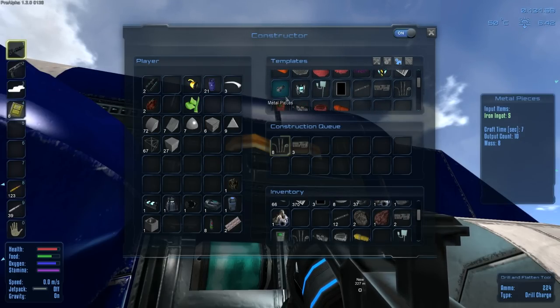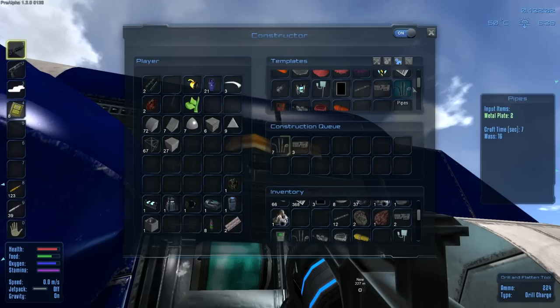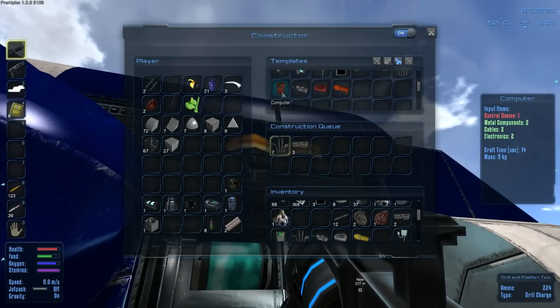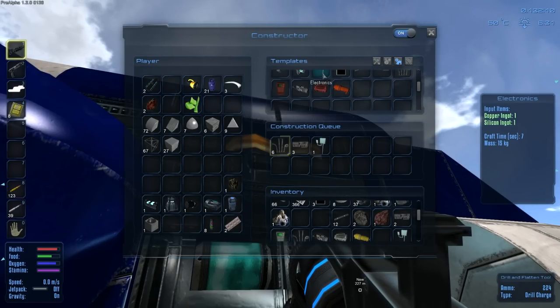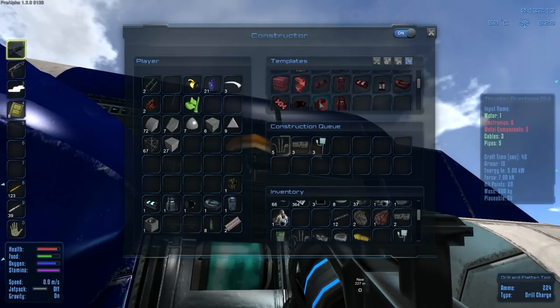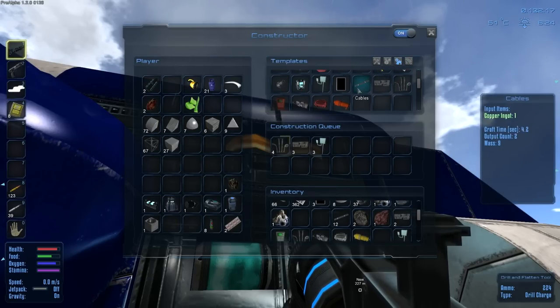I need electronics - where are my electronics? Electronics, capacitor devices, motors, computers, metal pieces, controls - there you go. How many do I get out? Not enough. I can build like three of those to get started while we wait, and I needed 12 of them.